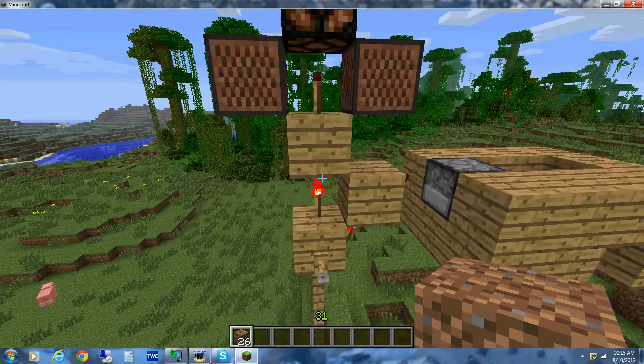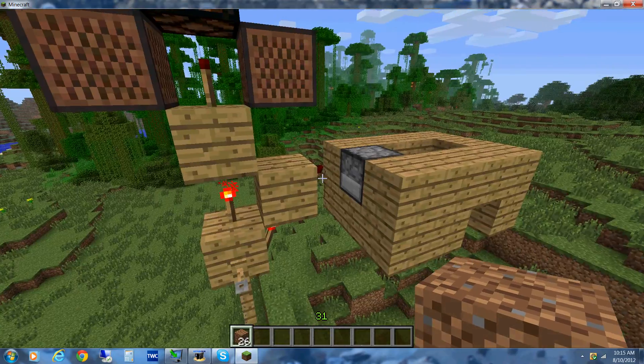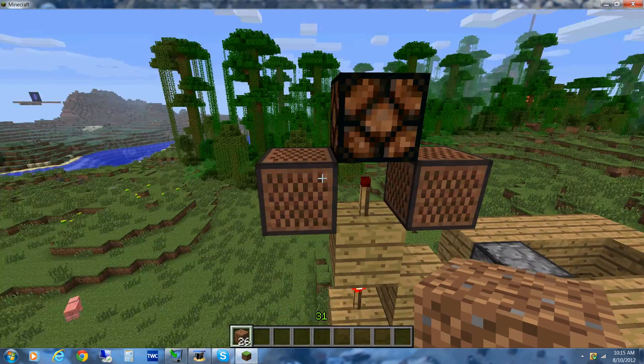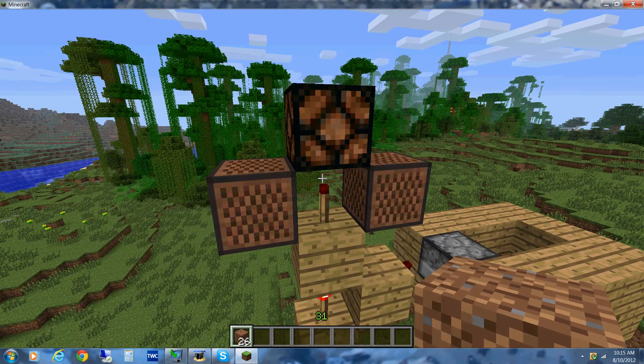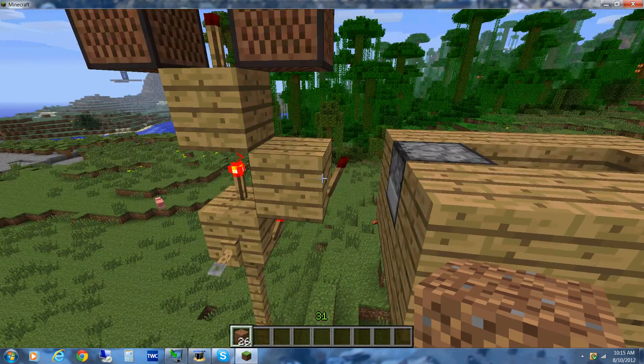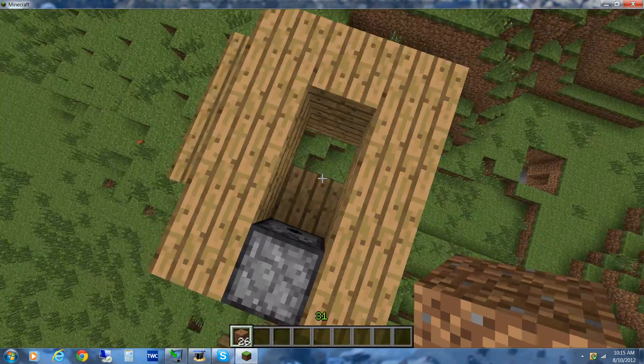These two torches right here are on their off state. This one on top notifies you that the signal has reached it — you don't need it, but this torch right here is essential because it extends the signal.